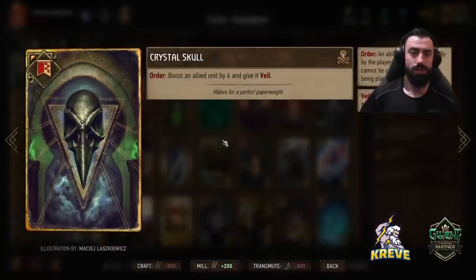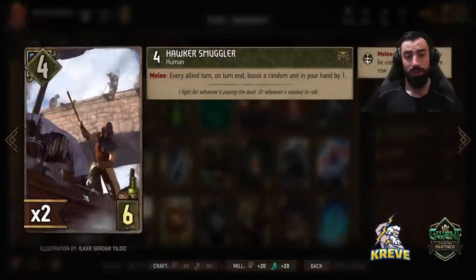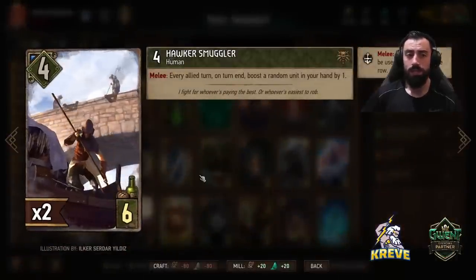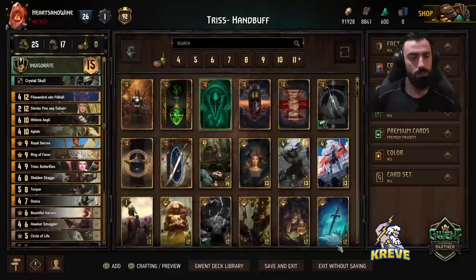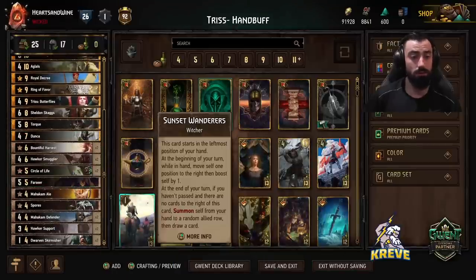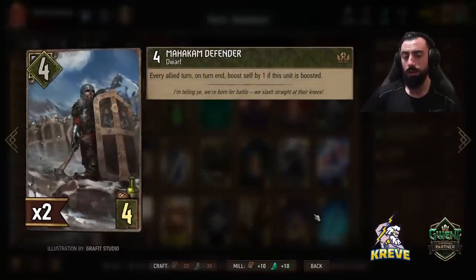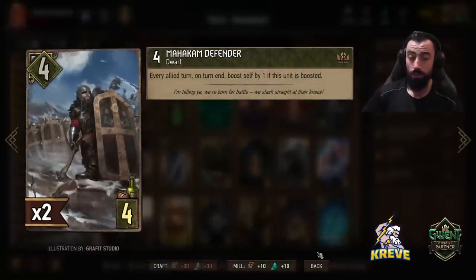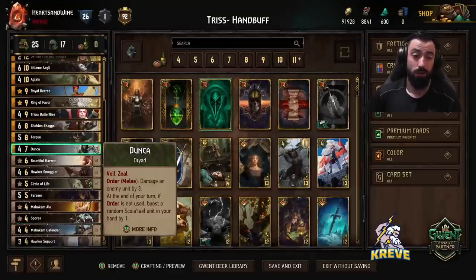I've got Crystal Skull in this deck as a stratagem — boost an allied unit by four and give it Veil. The target for Crystal Skull is predominantly going to be the Smuggler, as it gives protection from getting locked or poisoned. You could also use it on the Defender to allow its ability to work, or give it to Dunker to make it a taller power unit so it doesn't just get removed by control.